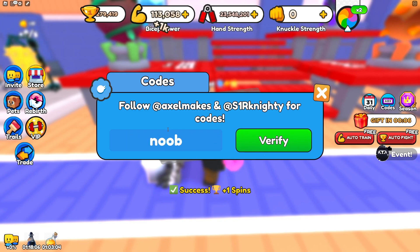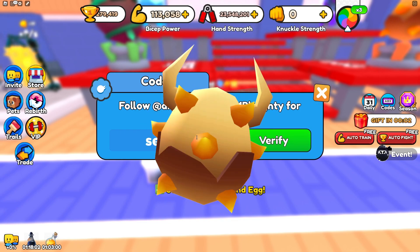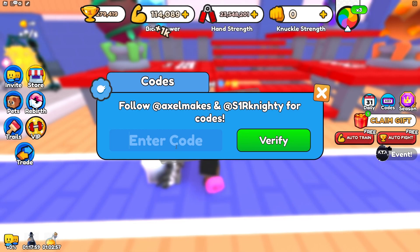The next one is Noob, Bon of a Spin. Secret will get you a free sand egg and a pet.